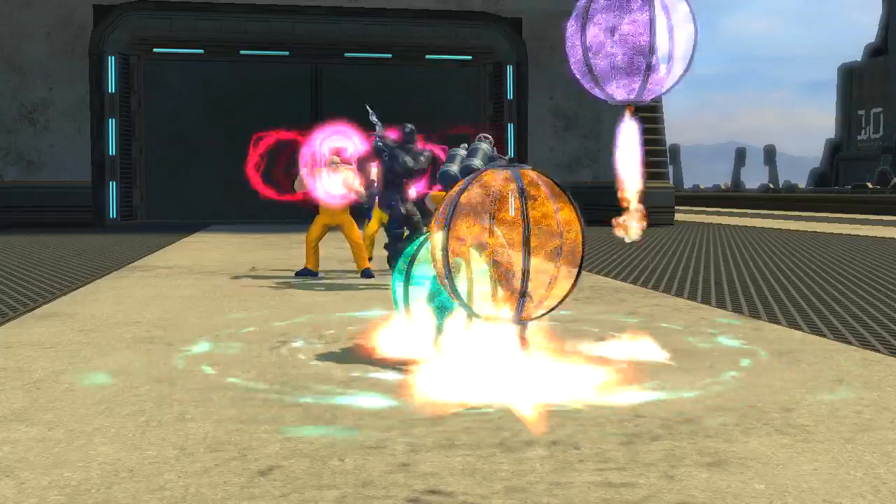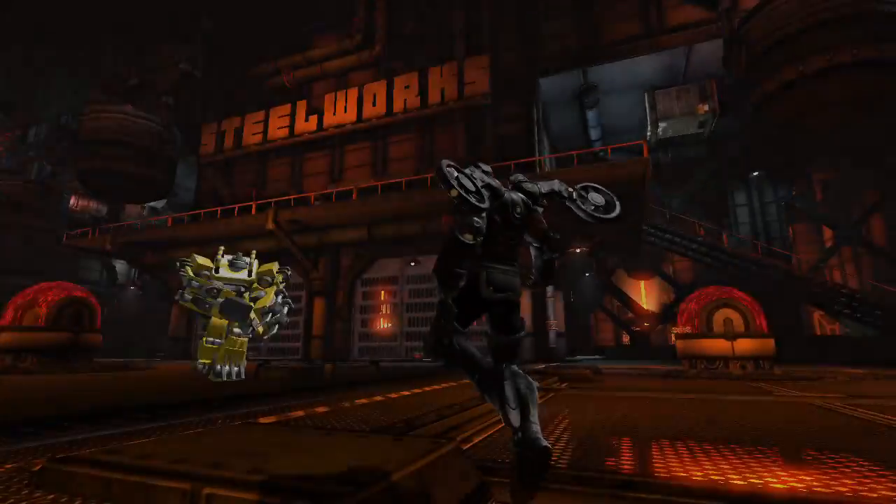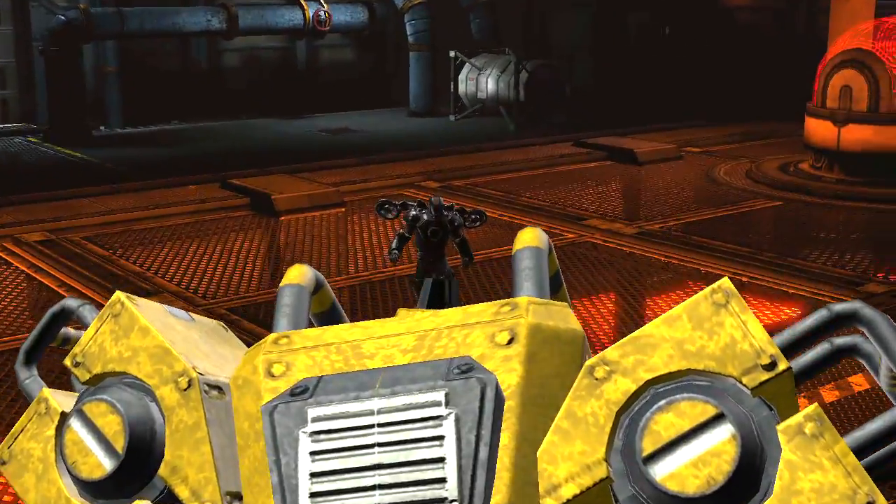Supply drops will grant you critical healing and buffs when you need them most. Sometimes, even a super-powered human needs a little help.